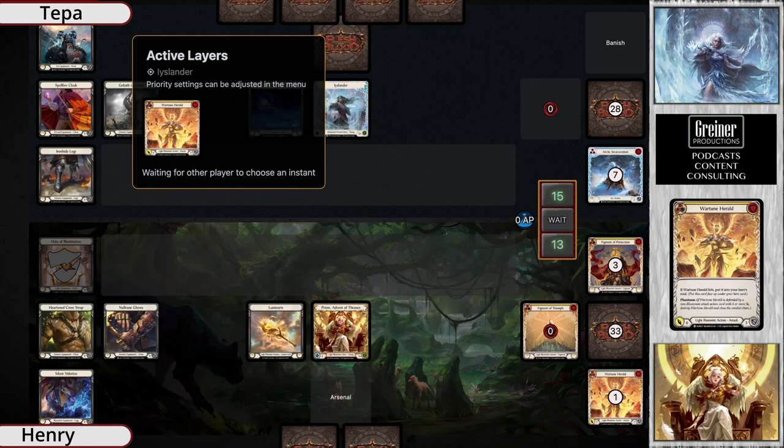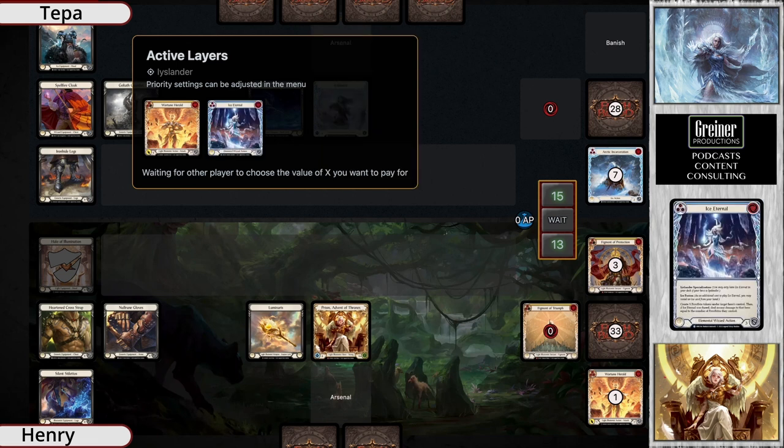Looks like they're going to pay for that frostbite and come in with this Warntoon Herald. The herald's getting all its powerful buffs again. Something you do have to watch out for as Icelander - they're probably due to draw into it at some point - is in fact a popper. You do have Silent Stiletto, which is kind of like your budget Phantasmal Footsteps. Oh my gosh, there's the Ice Eternal! So have fun doing anything else on the rest of your turn - I'm sure it's going to get fused.